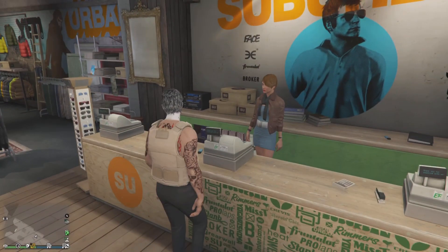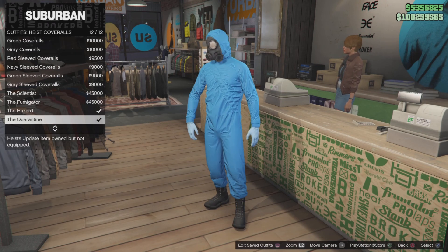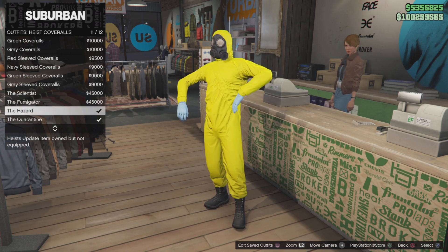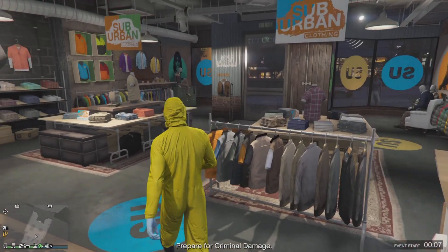After that step, go to the front and go to heist coveralls. Go down until you find any of these four options, put it on, and just walk out. We're going to go do the telescope glitch now.